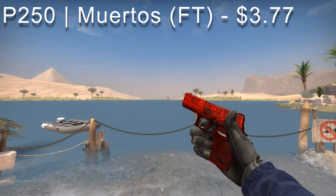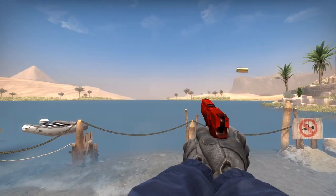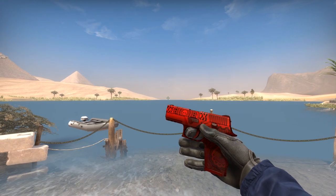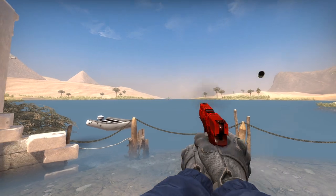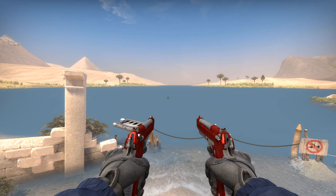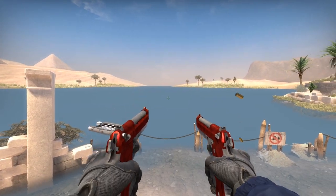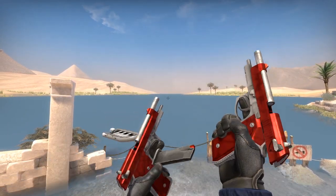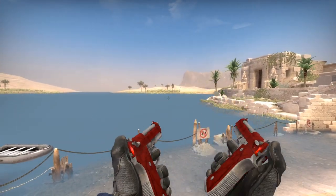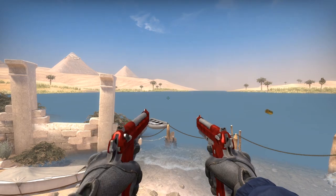For the P250 we have the Muertos going for $3.77 — it's an all-around red themed skin with intricate designs throughout the entire P250. For people who really love red, this is the perfect skin. The Dual Berettas Hemoglobin is going for $5.70, so if you're really into red and love the dualies you can go for this. It's pretty expensive and probably the only dualies skin in red, so if you want to complete that loadout, go for it.